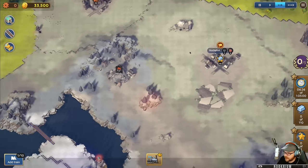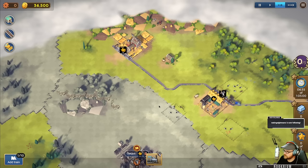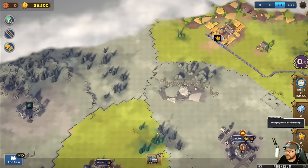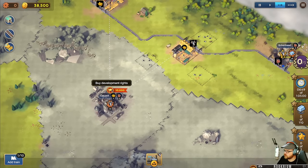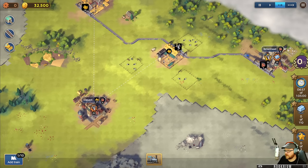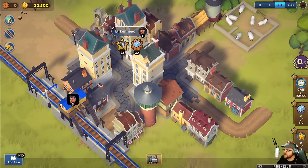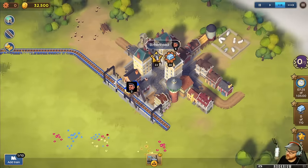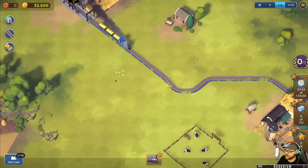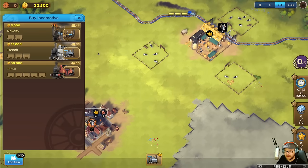We can actually buy industries to put in here, like steel mills and things. Let's go buy Croisset over there - it's a town and they want people and wheat. Once you deliver things, you'll see little buildings start popping up and the towns will grow. I always like that - it was my favorite thing in Transport Tycoon, finding a tiny town and trying to build it up.